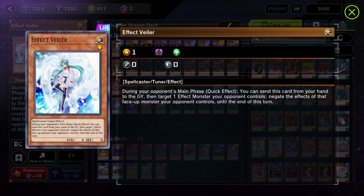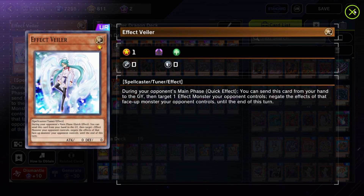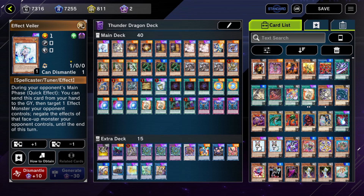So here I run one Effect Veiler. I'm just going to go through them in the order I see them. Effect Veiler is just another Imperm — the original Imperm — and I'm doing this just to have names in terms of hand traps. I think one is a weird ratio to have here, but I decided to just have the one copy, at least until I can see what I can remove to replace it.